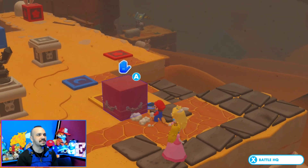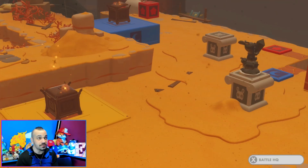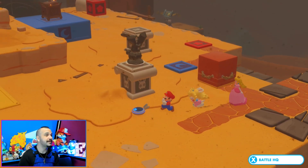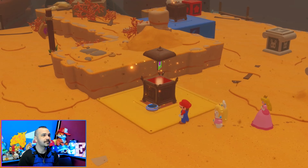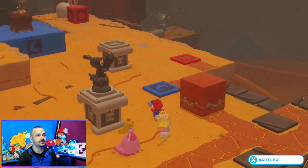All right, we push this — does this give me a new statue? It gives me a treasure chest! We like that. Orbs — we like that even more. Five orbs, thanks, cool.